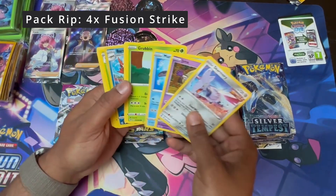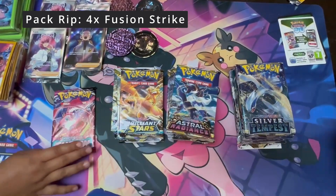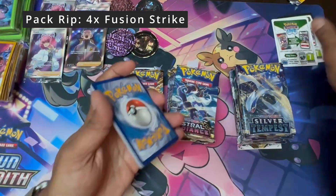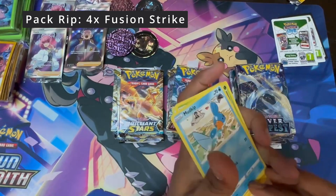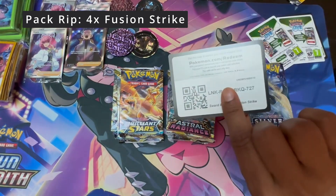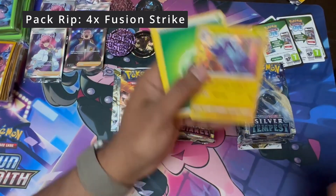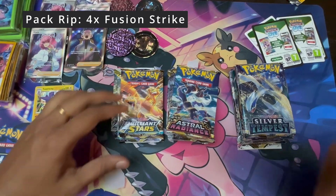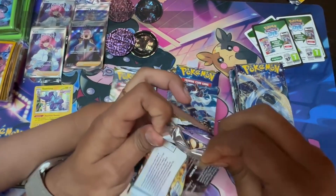This pack has a hit. This doesn't have a hit either — so both code cards, no hits. From either kind of code card. Just another code card — black and green. Here's a code card for you guys. Just a hollow toxicity. So four packs of Fusion — complete waste of money. Fusion strikeouts — these are not this cheap, I would not have bought this many of them.